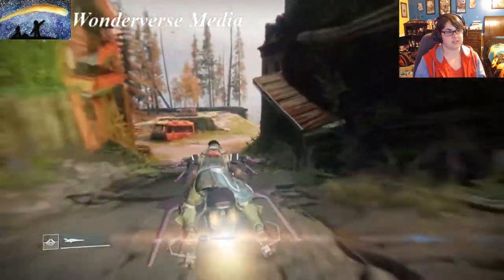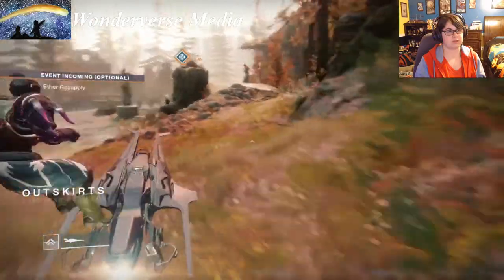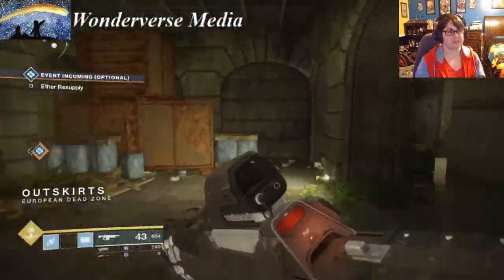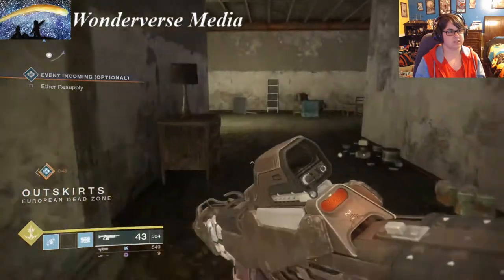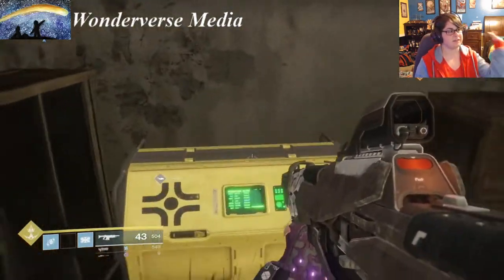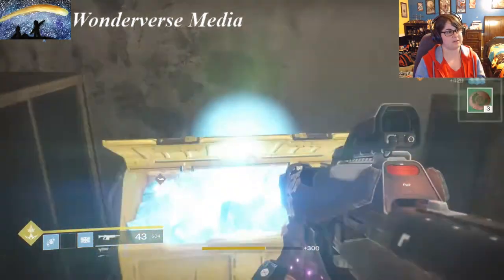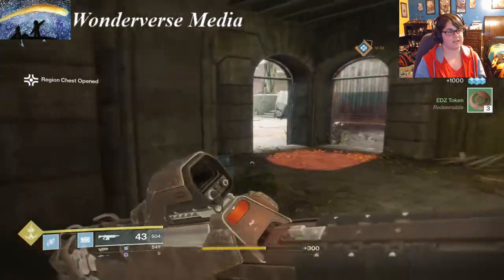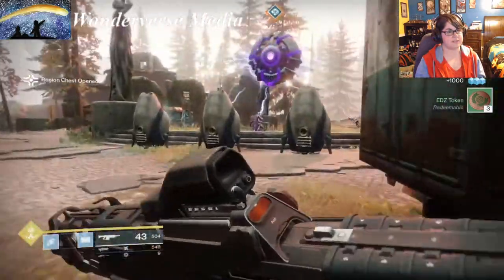Inside this building, you go to the right and open it up — there's a golden chest right here. Then there are two more in this area and the next one is also really close by.